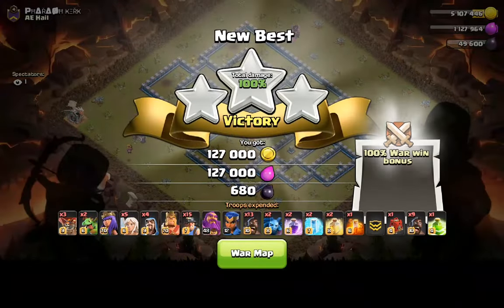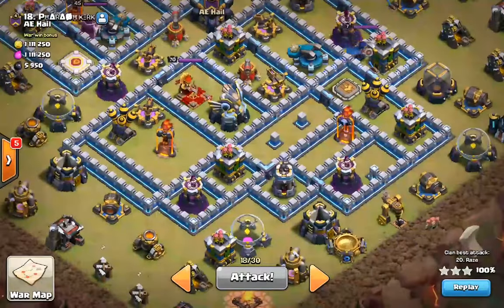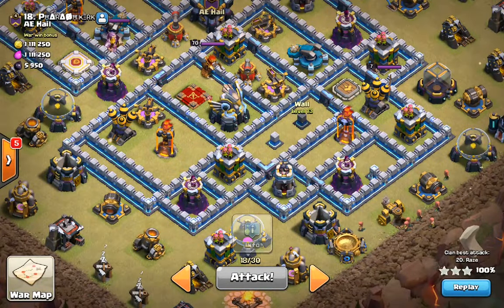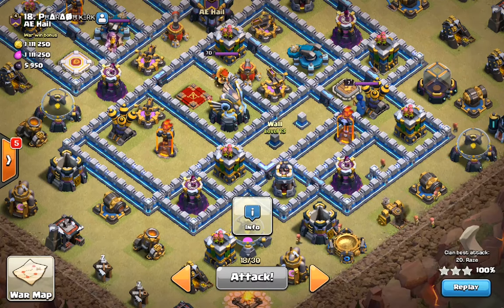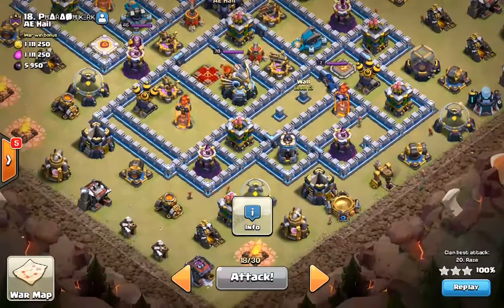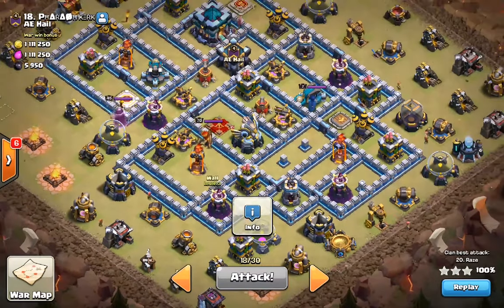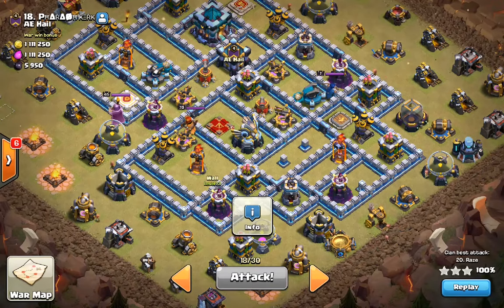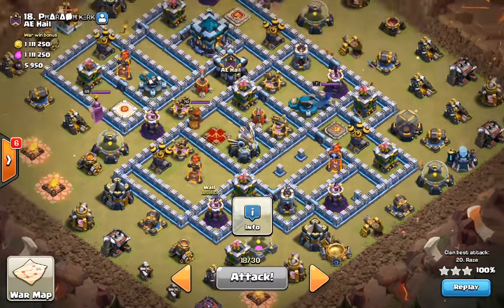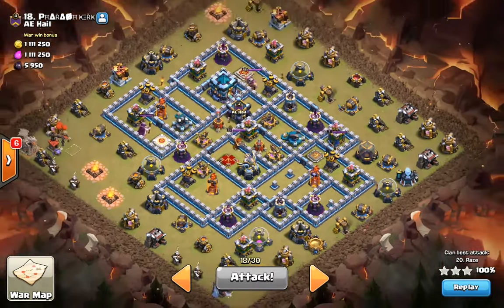That is a really powerful strategy. Basically the fault of that base was that there's not enough damage where there should be damage. There should be like a Ground Bow or two right here, so then it damages the Queen enough that that Queen Charge from here to 6 o'clock isn't that valuable — you'd need a Rage Spell or two. But that base didn't have the damage needed to protect that area, so it got crushed.